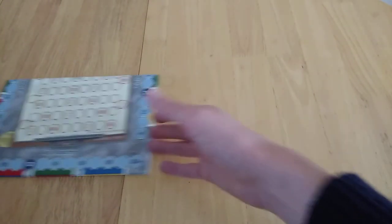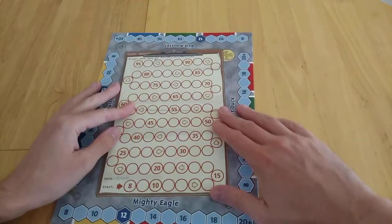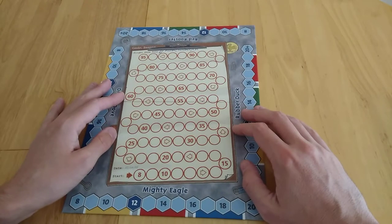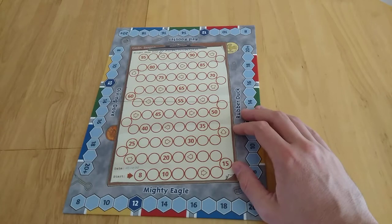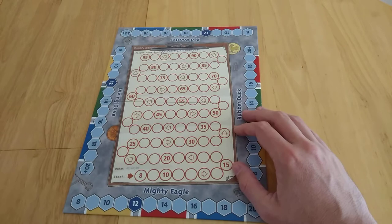Lots of people think it is Roll for It with a theme, which is a game you may be familiar with. It's a video I've already made, so check that one out too. If you go to the Mass Games page you'll see that. It was made and released in 2003 and Essen is pretty much the date that they're relating it to.